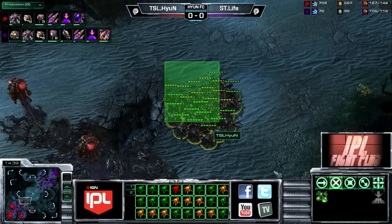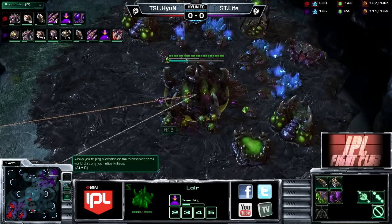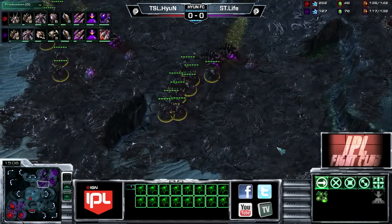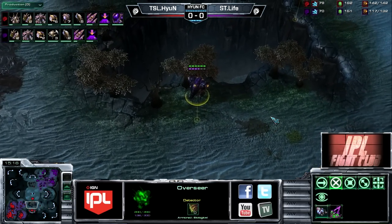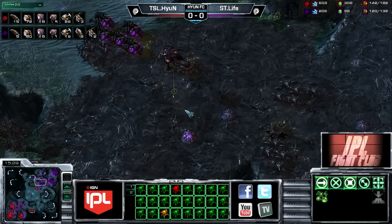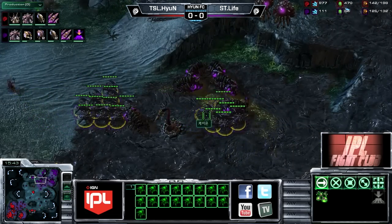Life needs to think about what to do to get himself back in this game - certainly not down and out yet, but feeling a little dizzy. He can go grab a fourth base, or if he's not going to do that, go for a big all-in play. You can't play standard from this point - if you try to play standard you are completely relying on your opponent to make a major error, and that's never a situation you want to be in as a professional player. You don't want the burden to lay on your opponent making a simple mistake. It looks like Life is going to go for that quick fourth - and is Hyun also grabbing his fourth? Both extractors going down.